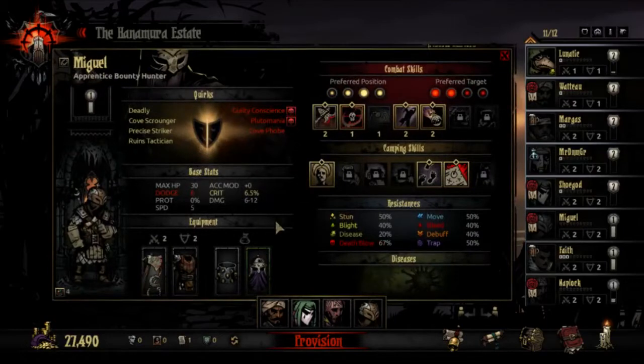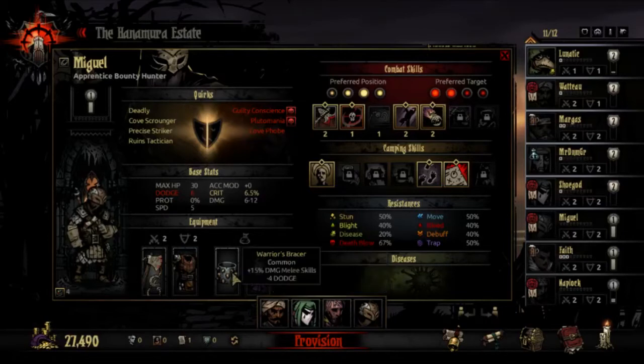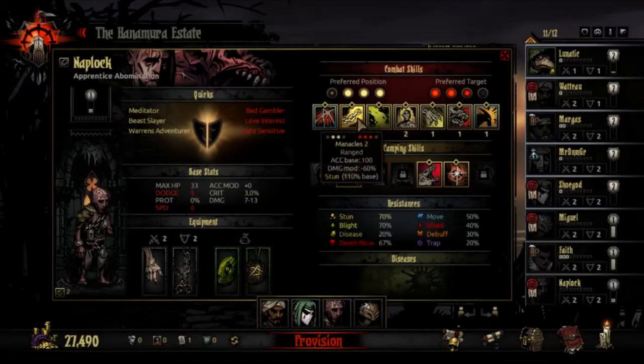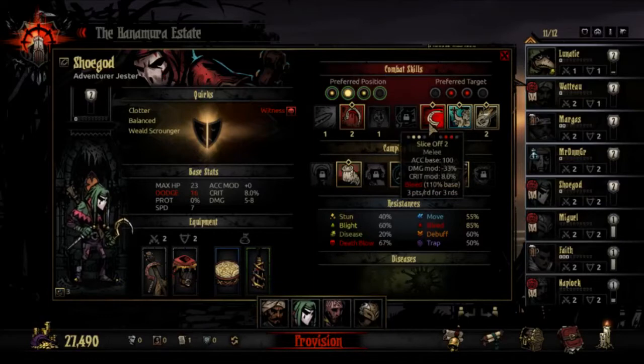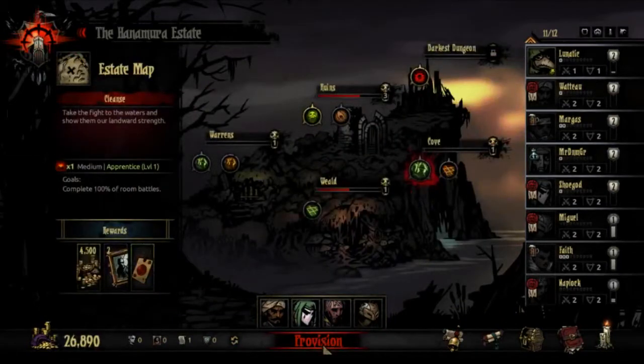Miguel, the bounty hunter that I named, has a camper's helmet, so he's going to have increased stress healed and he's going to be dealing more melee damage. Abomination has stun amulet and seer stone for more scouting and stunning, because Manacles is a pretty good stun skill - you can hit rank 3. Jester is going to be both stress healing and bleeding with the bleed amulet, because that's a pretty good chance to bleed like 140%, and he's not going to be bleeding because of this. Occultist is double healing. I haven't increased his armor - hang on while I quickly go do that. Okay, that's all good. Now let's start this mission.